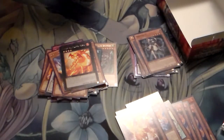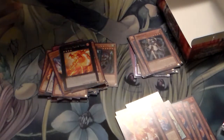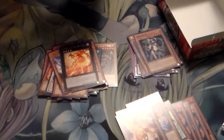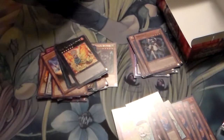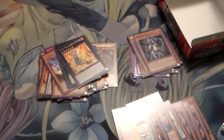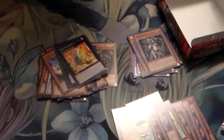Last pack — hopefully we can pull something good, maybe another ultra rare or maybe luckily a secret. First pack was a secret, last pack a secret — let's end out strong. Pulled a rare Haze Beast. That's it for the box opening. Hope you guys enjoyed it — if you've seen anything you want, just let me know and leave a comment below.